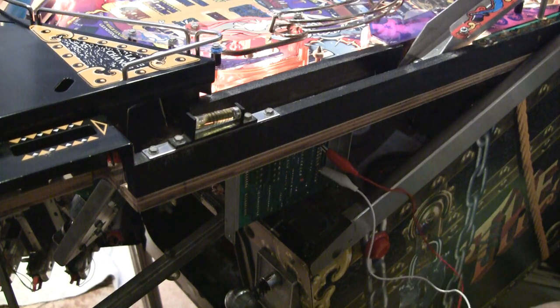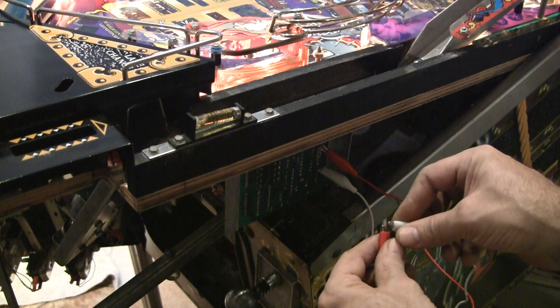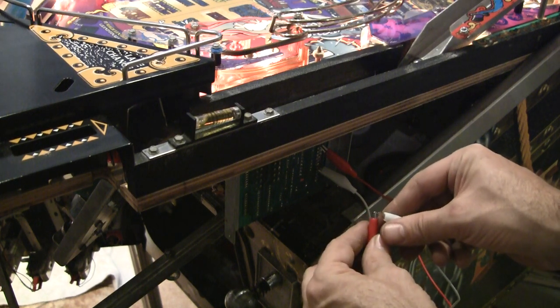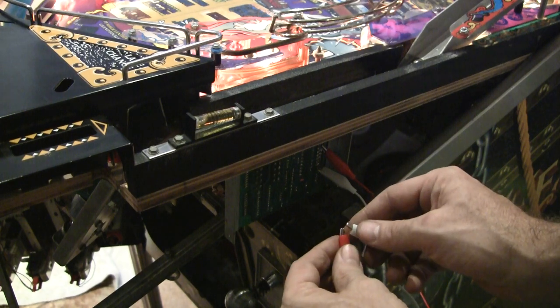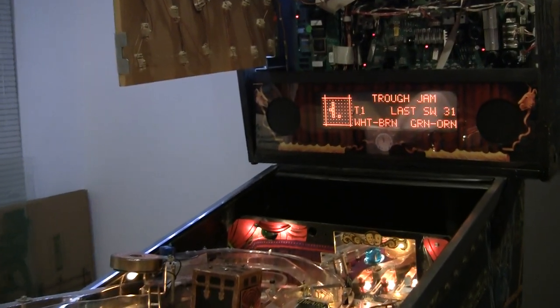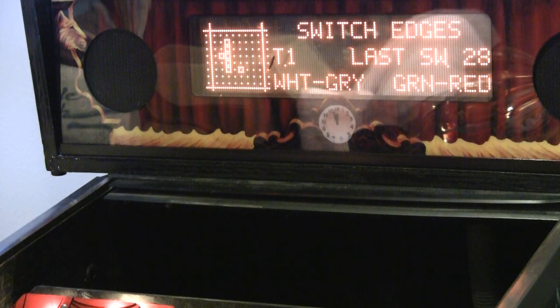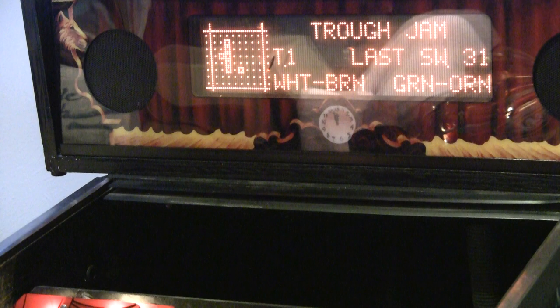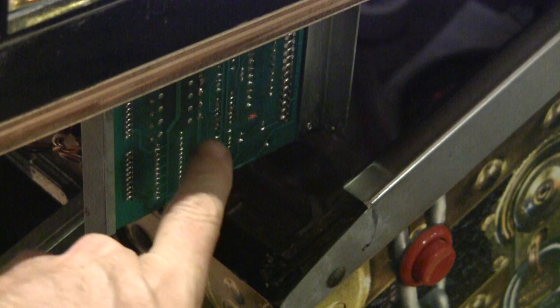I'm going to trigger this switch by shorting the row to the column. And there we go — I get the trough jam. It's when it breaks that the problem is. So if we zoom in on the screen — there's our trough jam. So what do we know? We know that from this board all the way up to the MPU board is working. We've also tested the opto boards — they are working. So this little board right here has got something wrong with it.